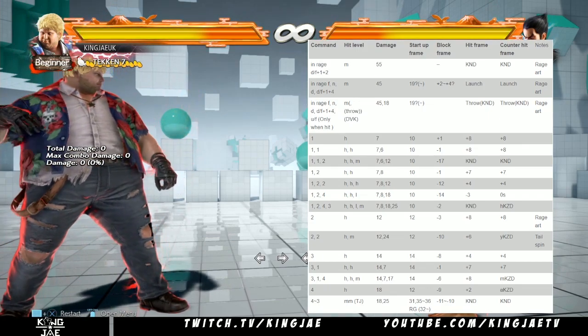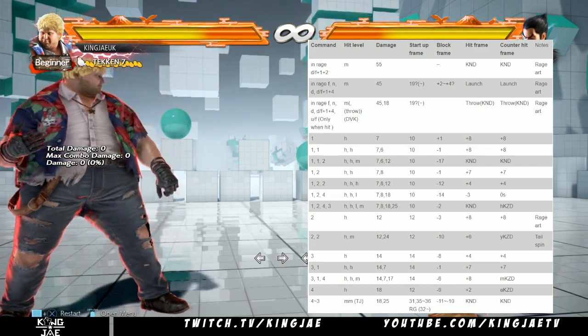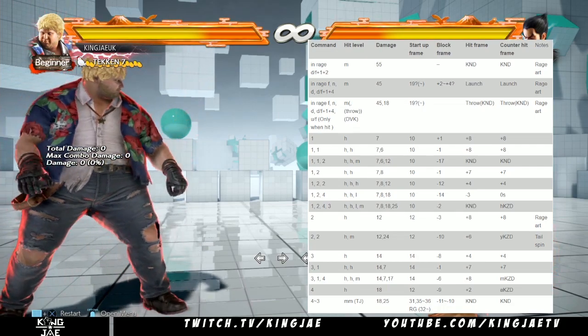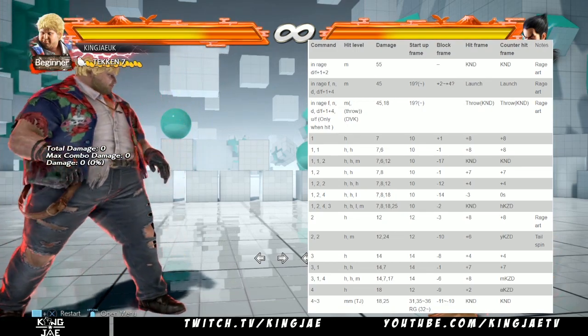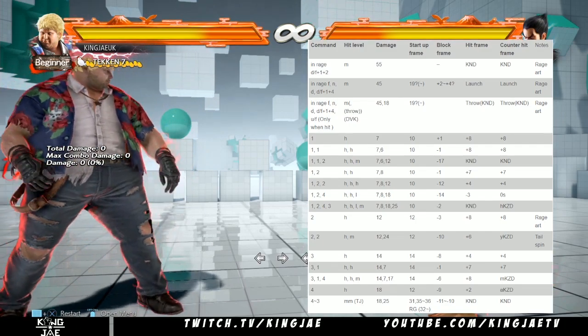The best way to think of it is: if I throw out my arm and do a jab and you block, I'm safe. But if I do a move like a hook and I'm minus 10, that means you can do a move that is 10 frames. The speed of 10 frames can react to a minus 10 move. Same with minus 12 — if a move is minus 12, you can't punish it with a 15-frame move, you'd have to punish it with a 12-frame move.